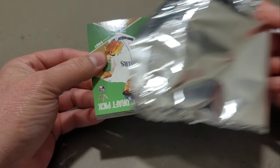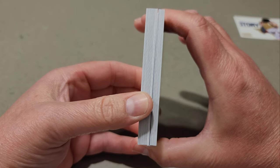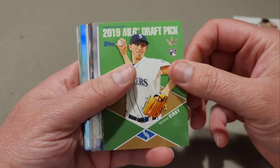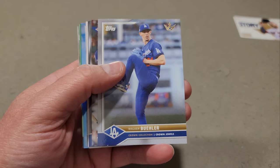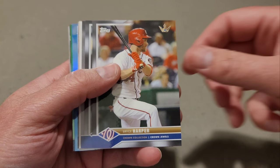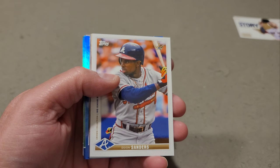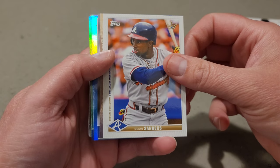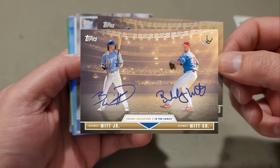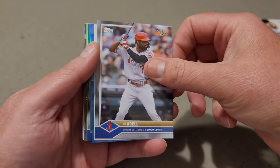Let's dive into this second and last pack. Is there any mojo in here? Well, if we got a relic or an auto, let's hope it's in here. We got George Kirby 2019 Draft Pick, Walker Buehler, the Contreras brothers again, Bryce Harper, Royce Lewis rookie card, Spencer Torkelson — it'd be nice to see a Wander in here, haven't seen him yet. We got Prime Time again, Bobby Witt and Bobby Sr., and Joe Adell.